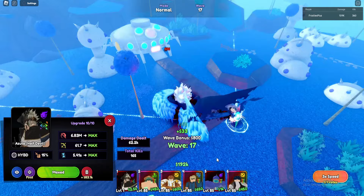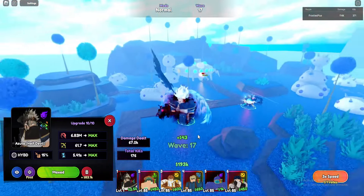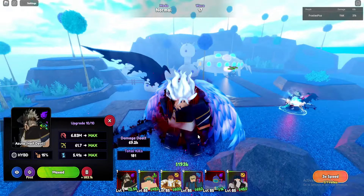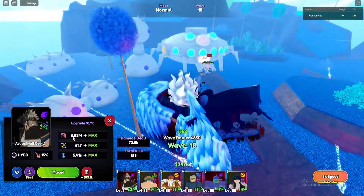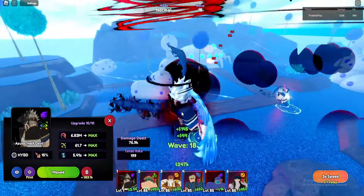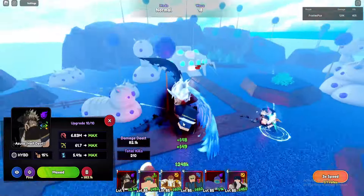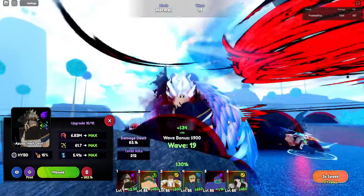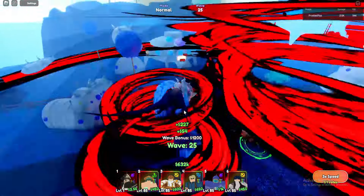With avatar, he's only a one-placement unit, but at level one, 6.83 million is absolutely crazy. I don't know if Ichigo is stronger than that, but this character right now — 6.83 mil at level one, zero skill tree — is absolutely unbelievable. Every 5.14 seconds, hybrid on placement. This is so sick!